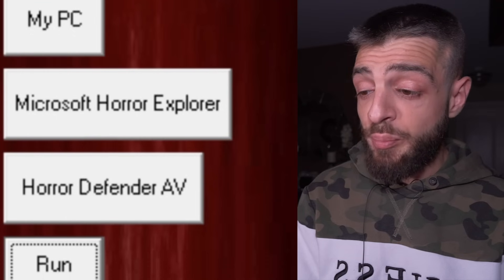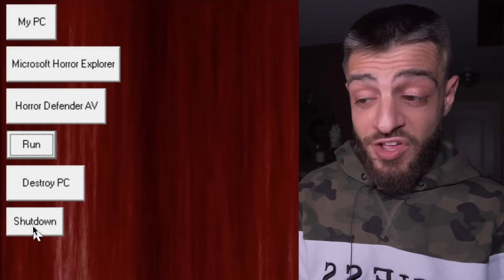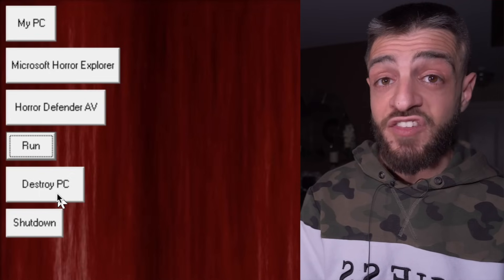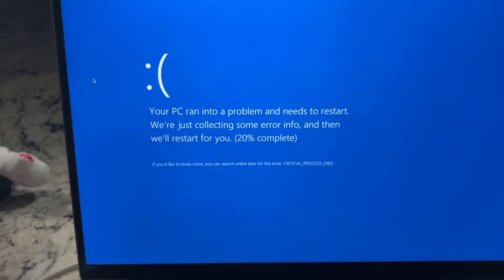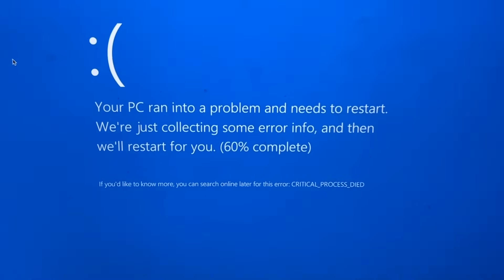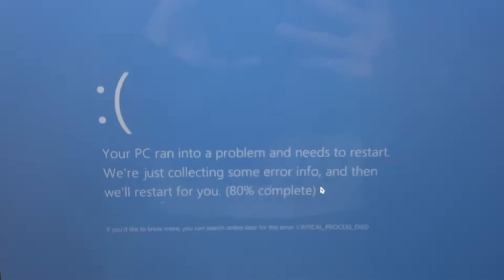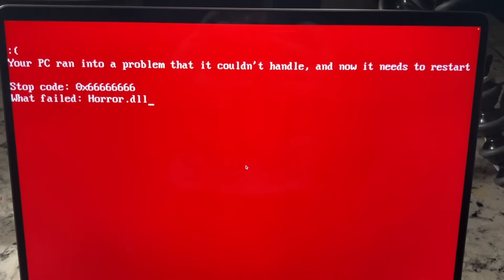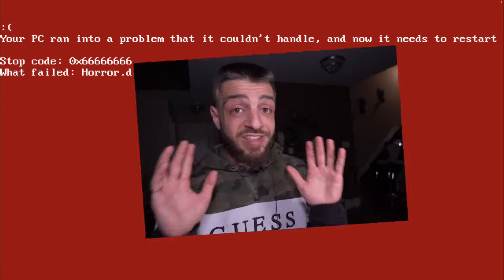That's creepy. There are only two more buttons left — shut down and destroy PC. I'm scared if I press shut down it'll shut down the computer forever. I'm just going to click 'destroy PC' to move on to the next computer virus. Your PC ran into a problem and needs to restart — collecting error info. 40% complete, 60% complete. There's the sad face. It was a happy face and now it's the sad face. The computer is absolutely bamboozled by the Windows 8 horror edition. I feel a lot better for destroying Windows 8.